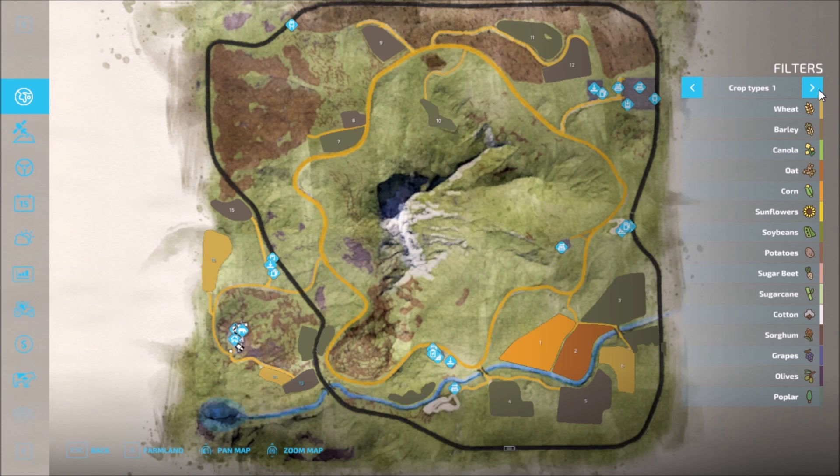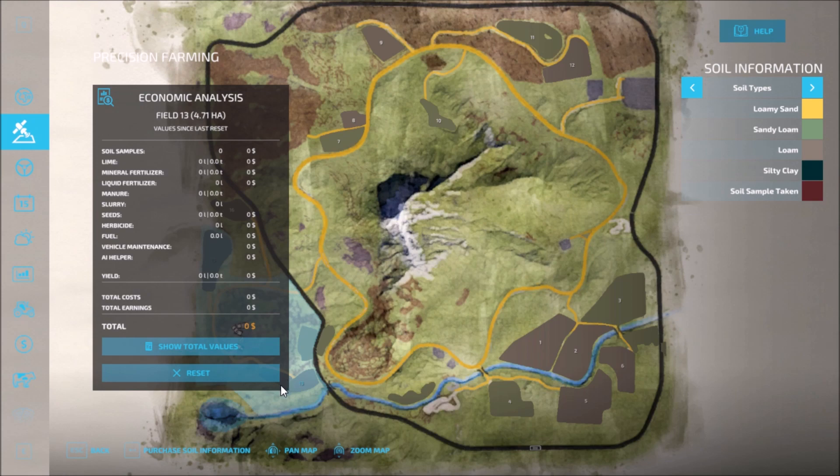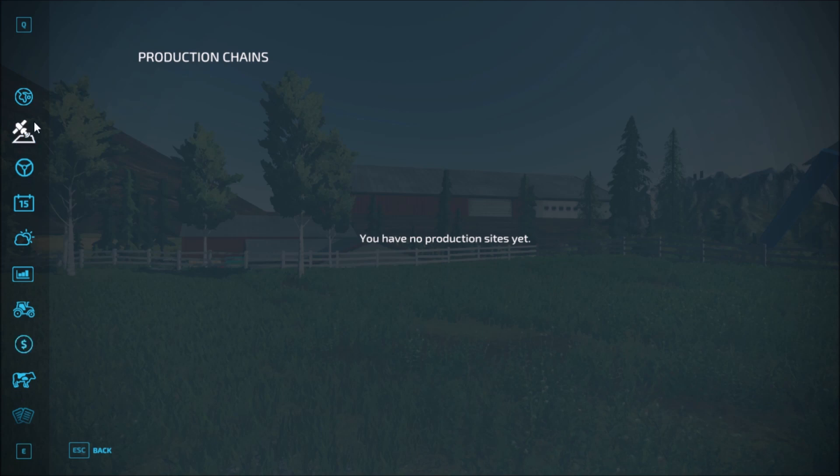Crop types — I'll see the additional ones. Precision farming — yes it is. Sell points — two main sell points: the grain mill and the farmer's market. Those are the two main ones. Production — no production chains available.